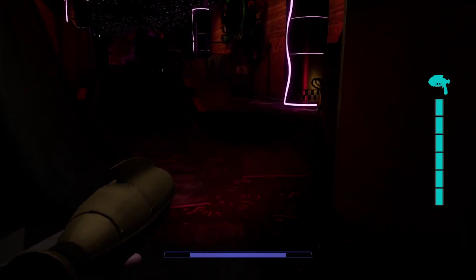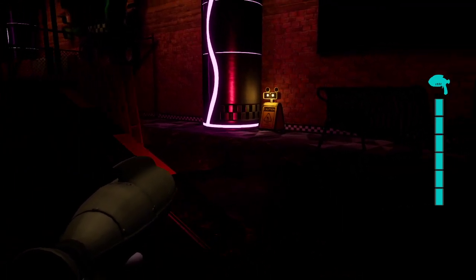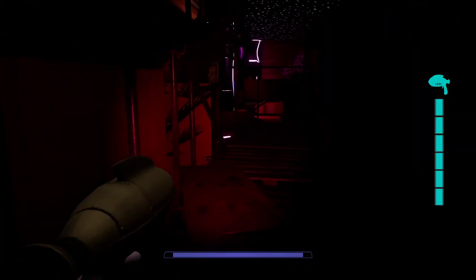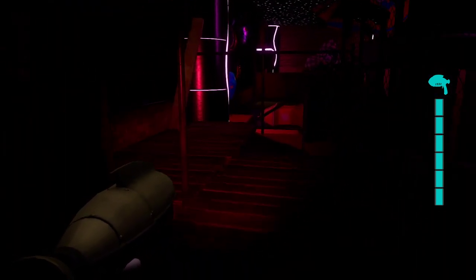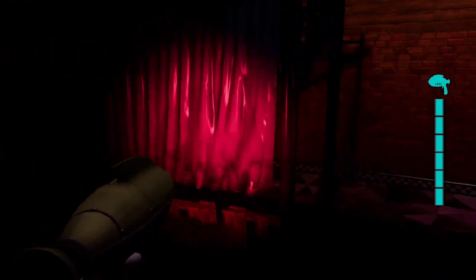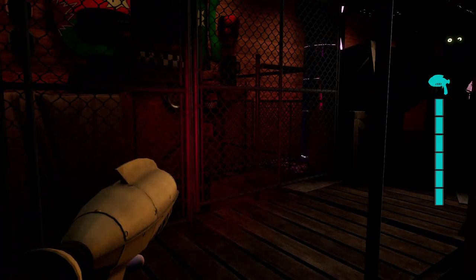Sorry if I sound a little ill — I had a cold. Anyway, here's where you want to be. For you there'll be a locked gate, but for me it's already open because I already unlocked it. What you want to do is call Freddy by pressing Q — he'll open the gate, or in my case close it.